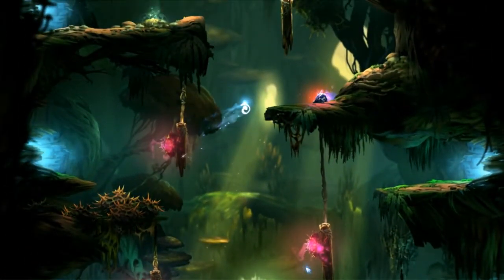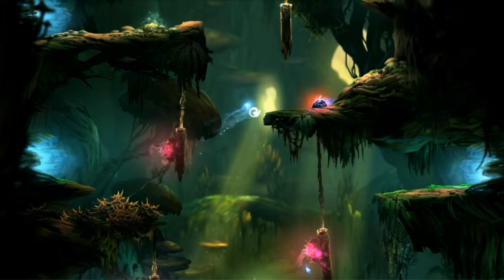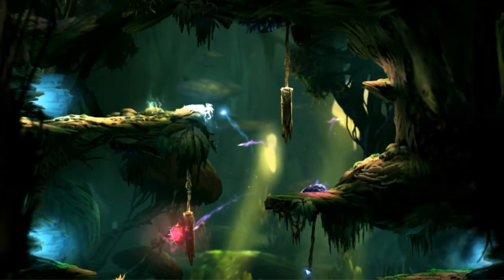If your movement through this room was good, which it was in this video, the slime will be out of your way at the top. It will be off to the right like this, so you can just ignore him and jump up to this wall here.